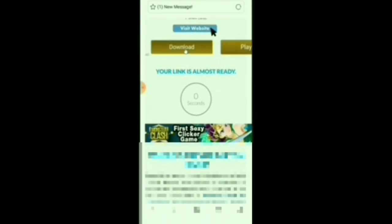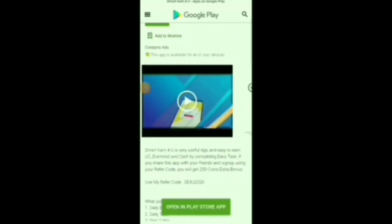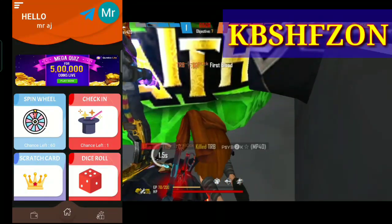If you don't click it, it will be 0 seconds. Now let's get the link. If you want to download the app, you can download the app for Google and sign in. You can also download extra coins.